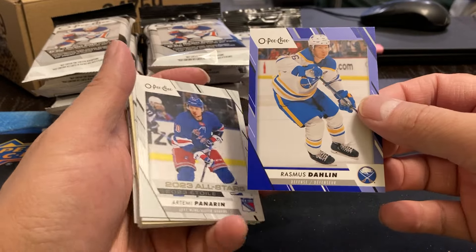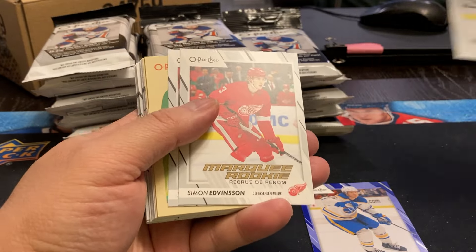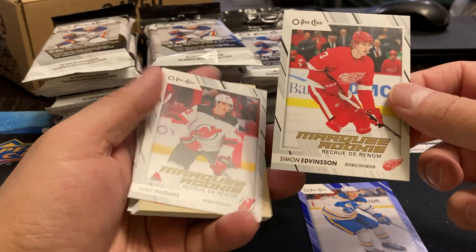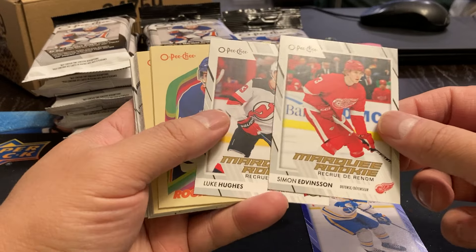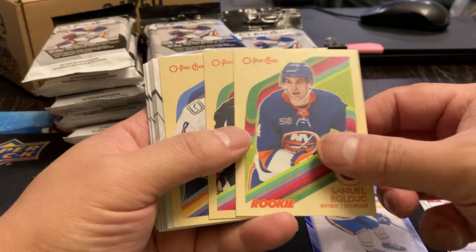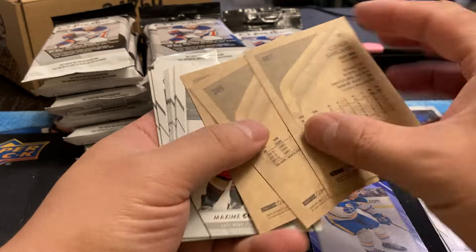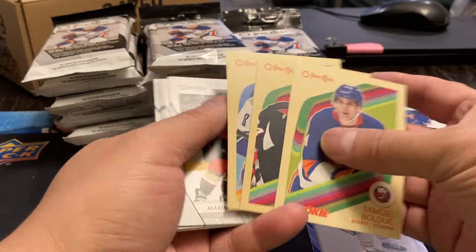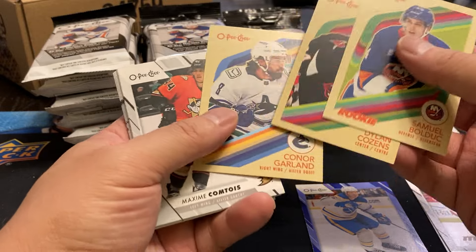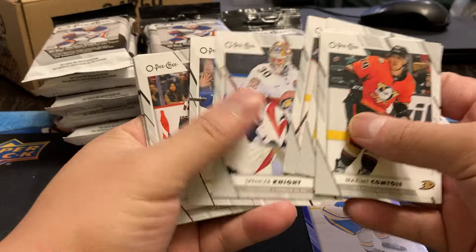So we've got our first — a Rasmus Dahlien blue parallel, our Temi Panarin all-star. And we've got a Luke Hughes, a Simon Edvidsson, a Samuel Boldik, Cousins, and Conor Garland. Actually, that's a lot more than I thought you were getting — you're getting like seven hits anyways. If you're trying to do set building, this might not be too bad.